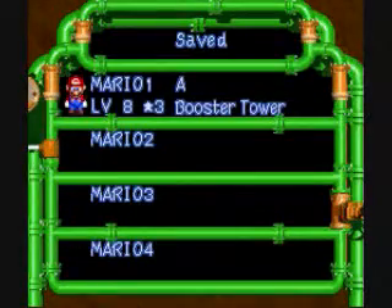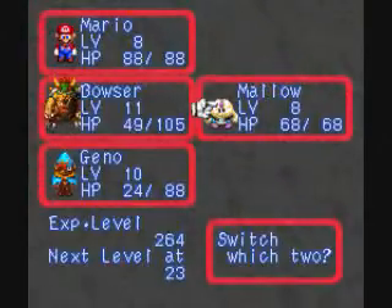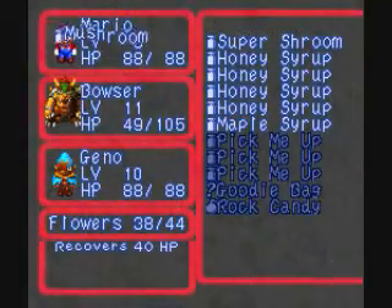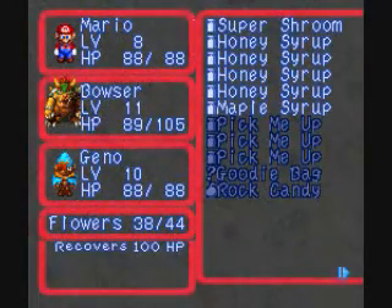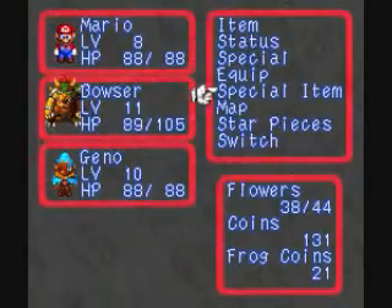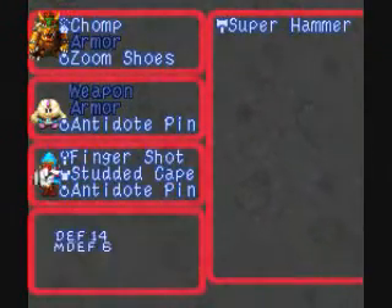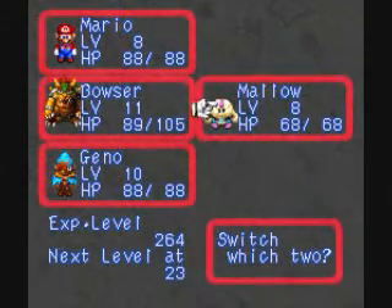Well, let's save real quick. I'll switch Mallow in just so he can heal us. I'll just use a regular mushroom on Bowser, because I'm lazy like that. Now that I think about it, not having any healing items might be bad when I don't have Mallow on my team. I'll put Mallow in for Geno, but Mallow doesn't have armor. I've made a mistake here. I guess I'll just tough it out, and if I have to, I'll go buy items off camera.